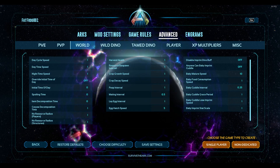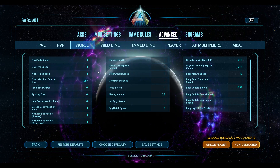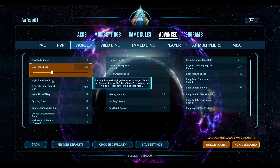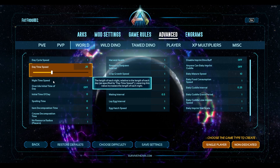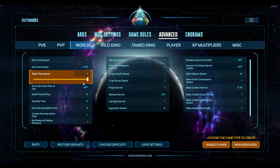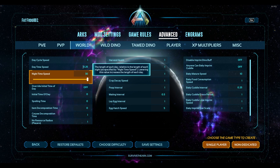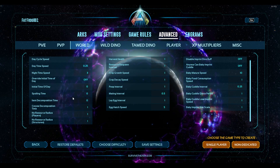Now we're going to go into the advanced tab and look at the world settings again. I like it to be daytime quite a lot, so with the daytime speed I'll change it to about half or a quarter of the speed — that slows down daytime so your days last longer. It's not going to have any effect on things like taming or spoil timers or any time-dependent things; it's just going to be how bright it is outside. I like nighttime to be a lot faster, so I go up to three using that slider. You can also select and enter whatever value you want — for instance 10 — or set daytime speed to zero and it'll just stay that time of day forever.